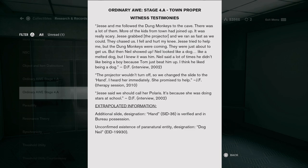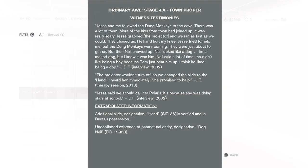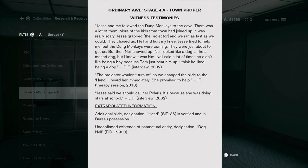I'm so interested. Jesse and I followed the dung monkeys to the cave. There were a lot of them — more of the children from town had joined up. It was really scary. Jesse grabbed the projector and we ran as fast as we could. They chased us; I fell and hurt my knee. Jesse tried to help me, but the dung monkeys were coming. I'm guessing that was the gang of bully kids. But then Neil showed up — Neil looked like a dog, like a melted dog. But I knew it was him. Neil said a lot of times he didn't like being a boy because Tom just beat him up. I think he liked being a dog. The projector went and turned off, so we changed the slide to the hand. I heard her immediately — she promised to help Jesse. This must be Polaris. Jesse said we should call her Polaris, because she was doing stars at school. Additional slide designation: hand is verified in Bureau possession. Unconfirmed existence of paranatural entity — designation: Dog Neil.